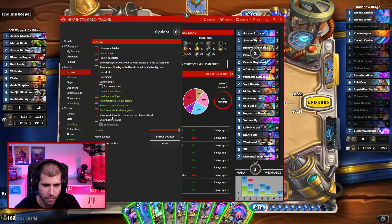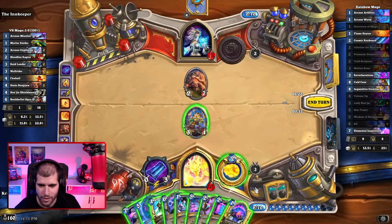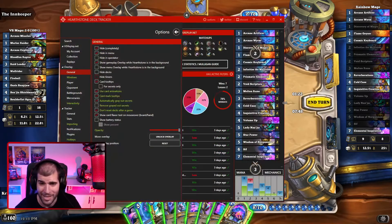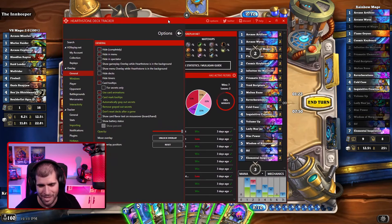Here you can also show the card flavor text, which is pretty fun to look at. You can read some hilarious tooltips at the bottom right corner, but that's really not gonna help you climb extra ranks — it's still fun though.